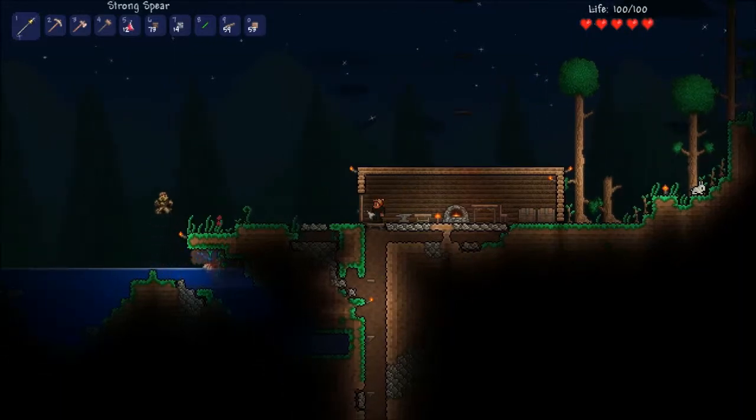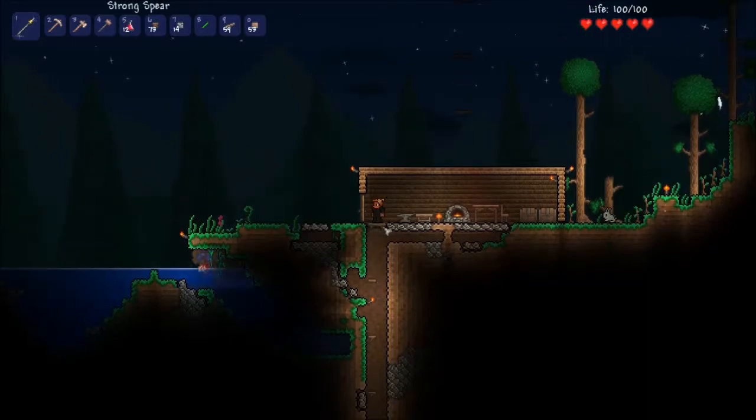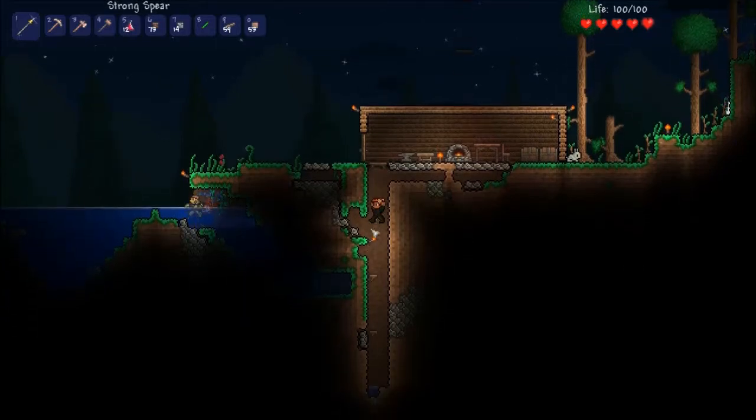I wanted to show how I set up my mine. The first thing that I do is I just start with a vertical shaft, just punch a hole in my floor. I dig down six blocks and put a platform, and every sixth block that I dig down I place a platform.